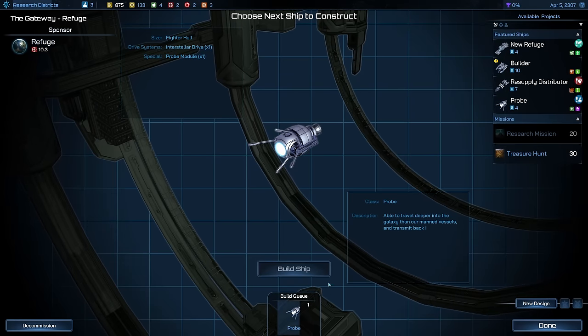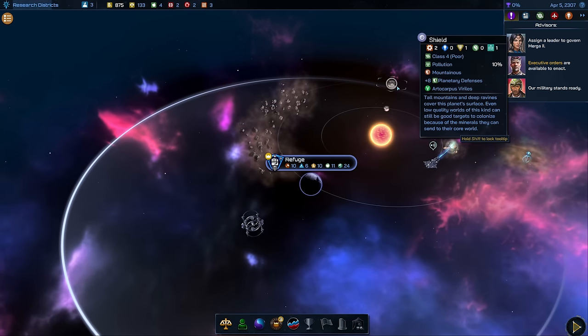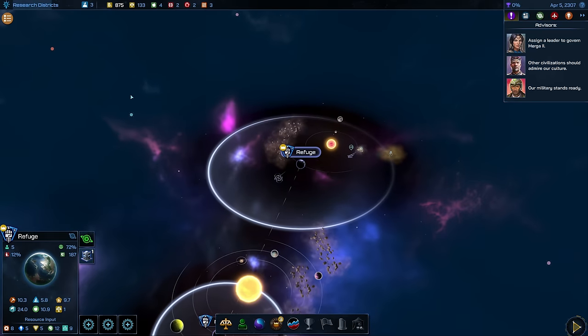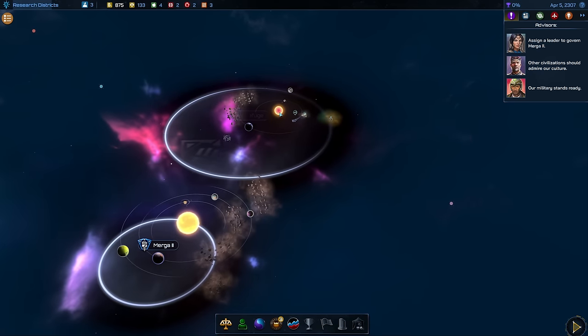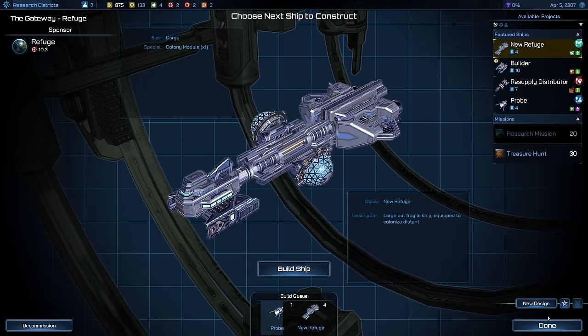Let me queue another probe — it comes out in one turn. What I can also do in the meantime is settle on these other planets as well. We can do this by an executive order; it gives me a colony ship right away but reduces my approval rating by 2%. It's safe to do in the beginning because we have a pretty high approval rating, and it saves a lot of time. We're going to use this though once I find a better planet, because for a smaller colony it's not really worth it. After this probe I'd probably like to build another colony ship, because I definitely want to scour the area around us.